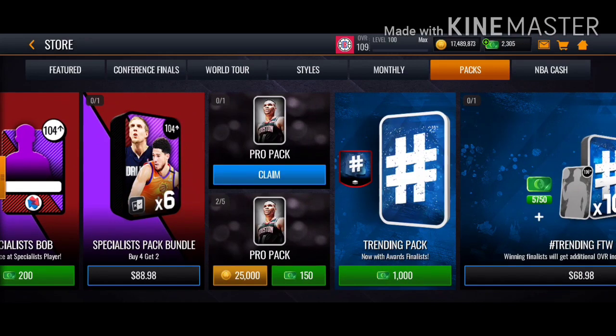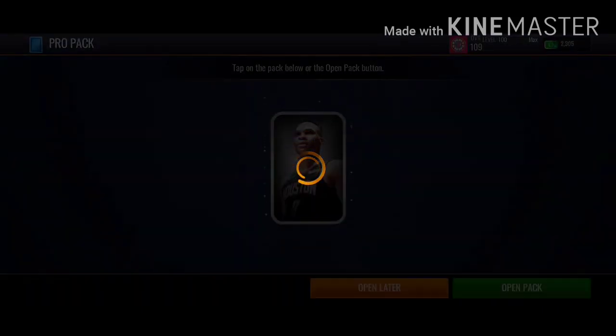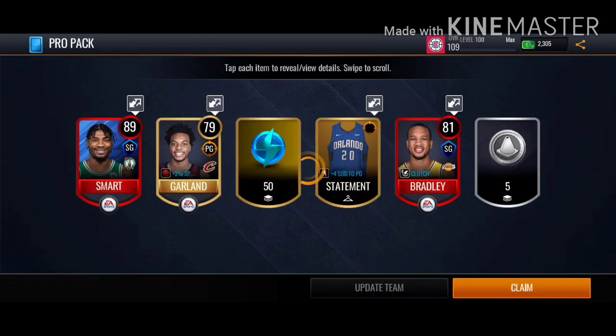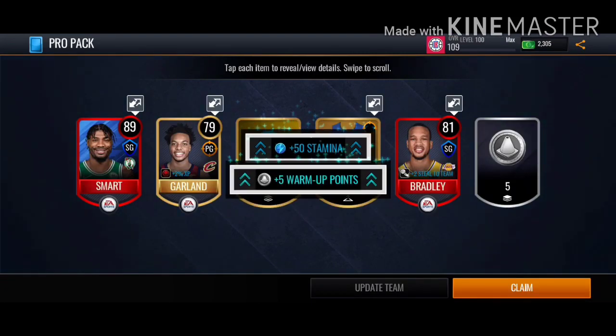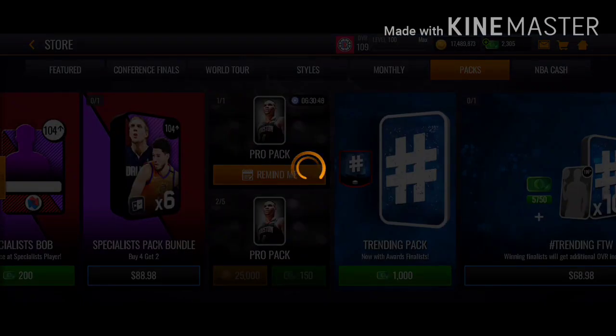Now we're changing to elite players, ultra players — whatever you want to call them — and gold players, though I don't think gold players are needed. Another way to get players is from Pro Bags, Street Bags, Lockdown Bags, and Sharpshooter Bags. You can easily get a 90+ overall. Look — you can get an elite, and if you get lucky, you can get some elites.